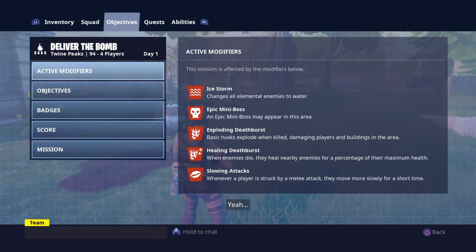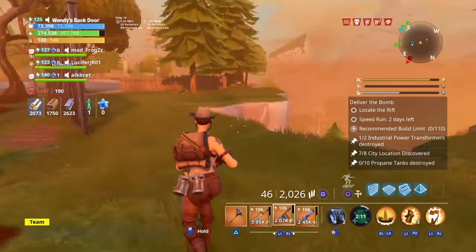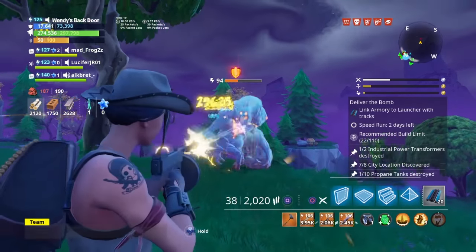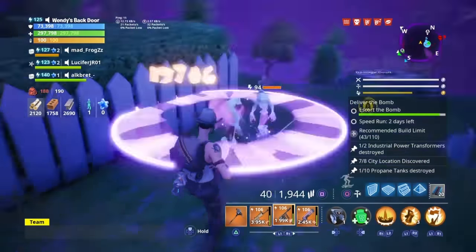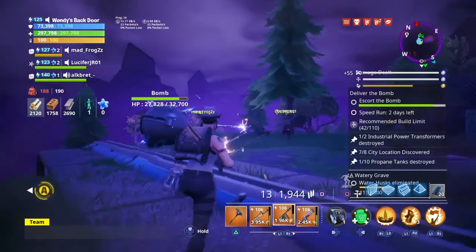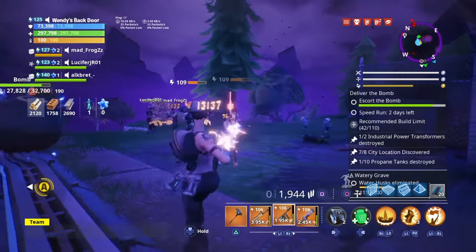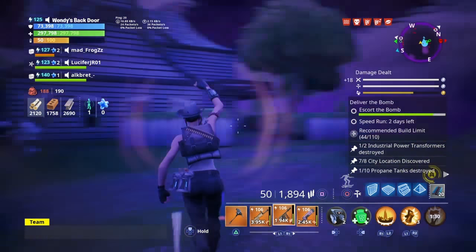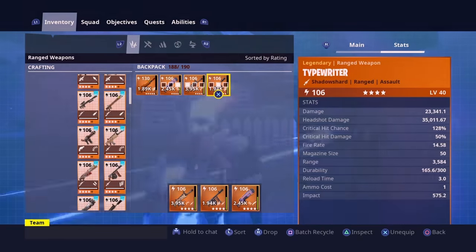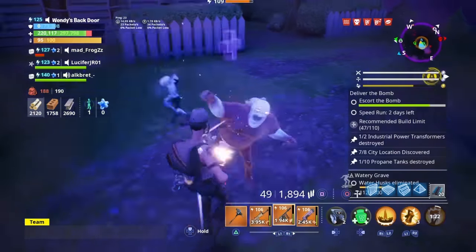This is also a power 94 four-player mission, so the power won't be 94 — it'll be like 106. But as you see: exploding death burst, healing death burst, and slowing attacks — that's going to make this a lot harder to use and show off. Alright, we've got a smasher, and watch how much it shreds through him — absolute shreds. Let's look at the DPS. I'll empty the clip and warcry to see how much DPS I could possibly get. Reload, warcry — 340,000. Wow, that's a lot.